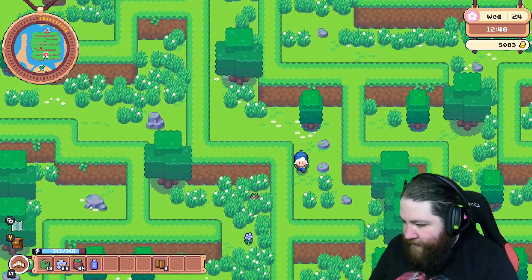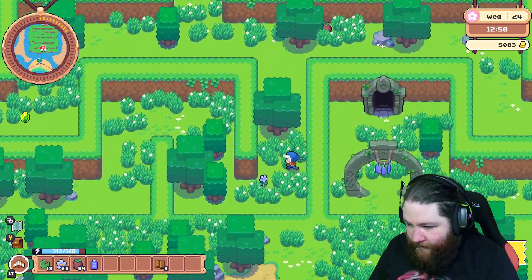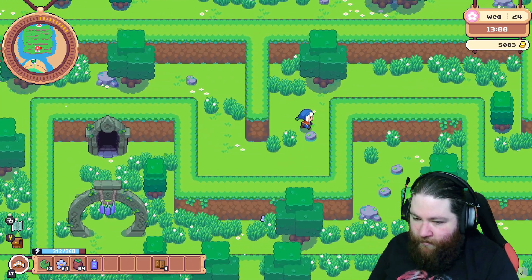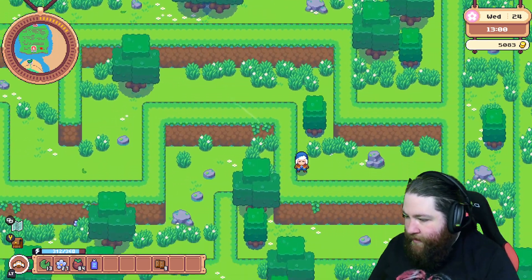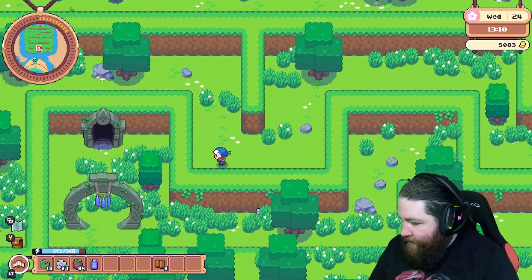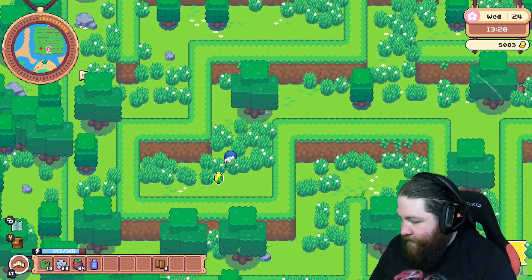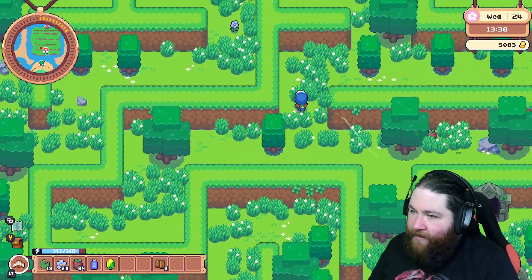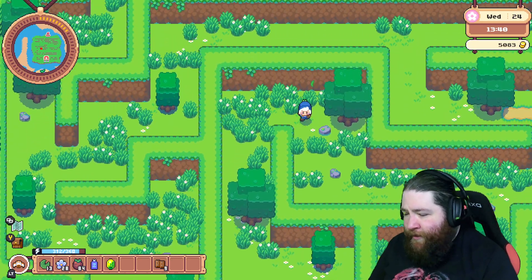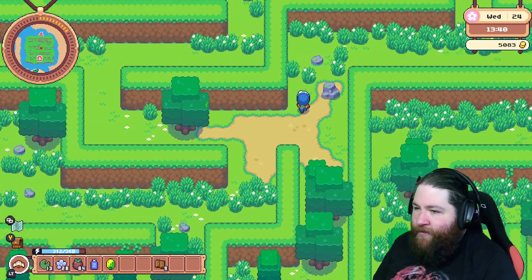Gotta figure out how to get through this maze. We need to get on that right side there in order to get down to the thing. There's also a lot of upgrade stuff - you can upgrade your house, you can upgrade your barn, you can create a greenhouse so you can grow anything at any time. So there's a lot of stuff to do.